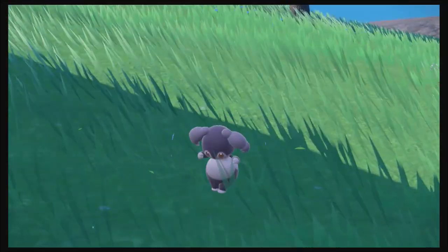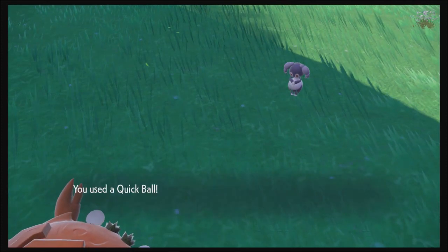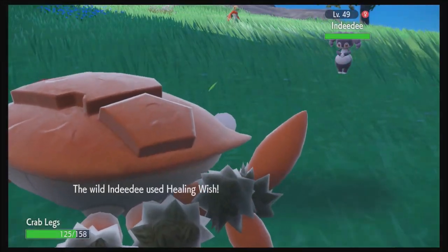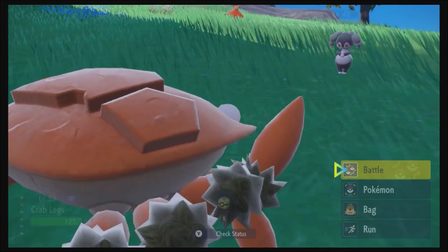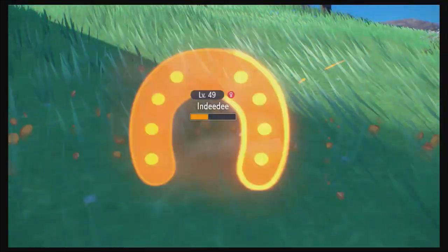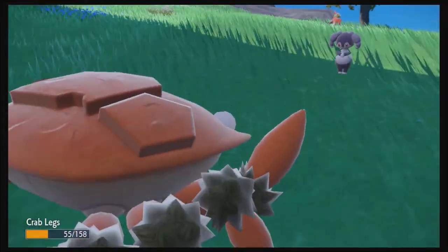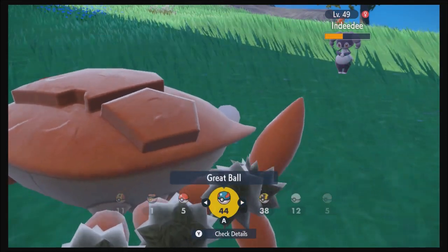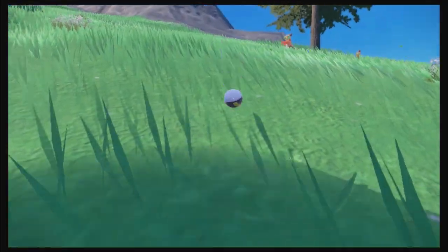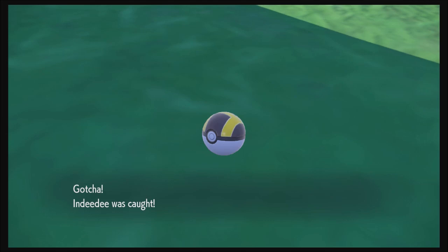Oh hi Indeedee — I'm gonna catch you now. You won't let me catch you! I think Healing Wish didn't work because you don't have an extra Pokémon. Let's try High Horsepower — alright, that hurt. Let me see if an Ultra Ball will help. And it did — the Emotion Pokémon!